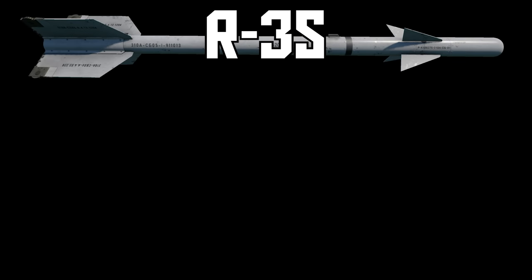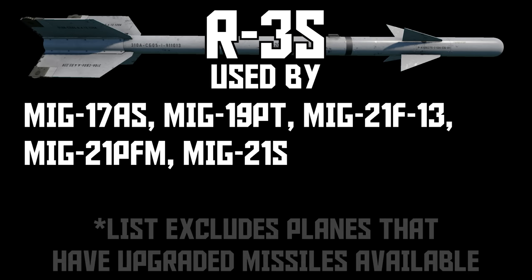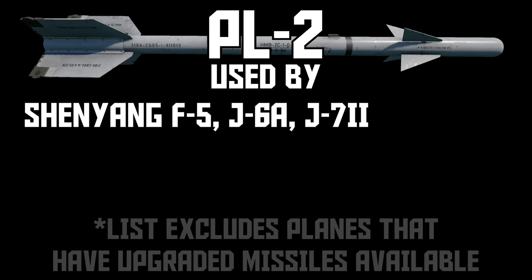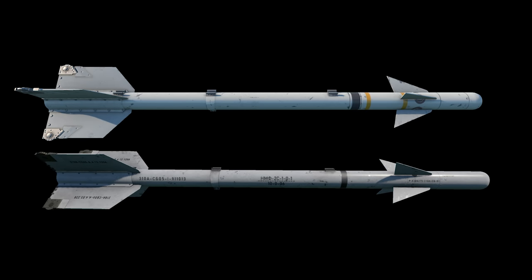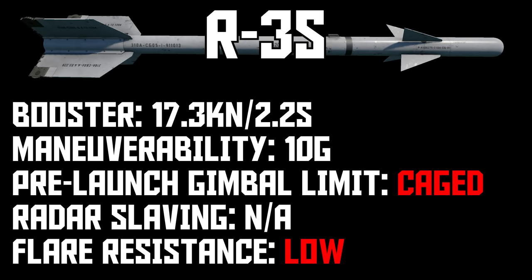We start with R3S, which shows up at 9.0 on the MiG-17AS, and is used by the MiG-19PT and early MiG-21s. It's also found on Chinese jets under the name PL-2. The R3S is reverse-engineered from the AIM-9B, so of course they are very similar, but they are not the same missile and that is reflected in War Thunder. There are small differences here and there, but the most noticeable difference is the worse seeker on the R3S, which is less sensitive, meaning you'll have to get even closer to get a lock from certain angles. Apart from that, it's similar enough to the AIM-9B that they function more or less the same.